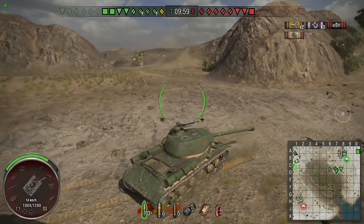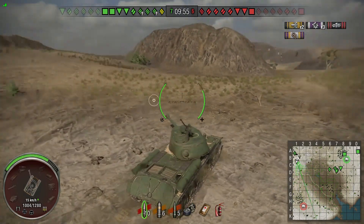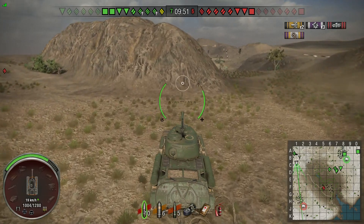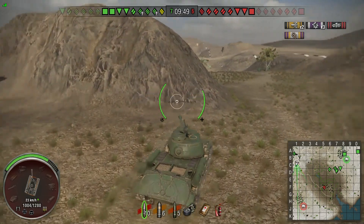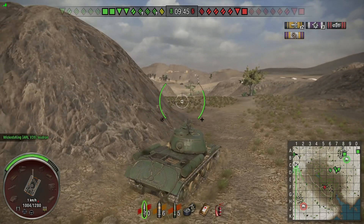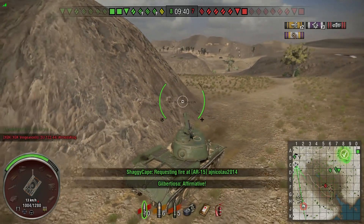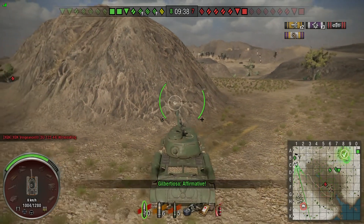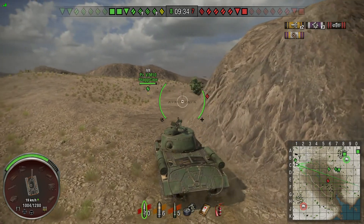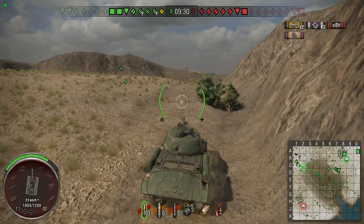We got lucky here — the enemy didn't send a whole bunch of tanks up to this corner. We could have easily been bum-rushed and the story would be totally different. Through luck, talent, wisdom, and patience — whatever you want to call it — we did take that northwestern flank and now we're going to start pushing south. I'm a bit concerned there's a tank destroyer I don't know the location of, as well as the artillery, so I am not going to go down that wide open right-hand side.